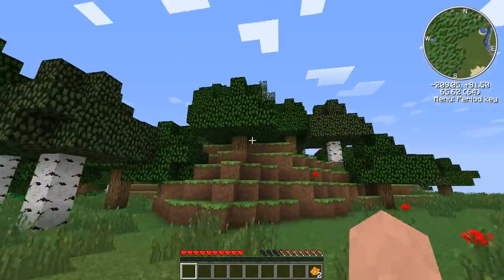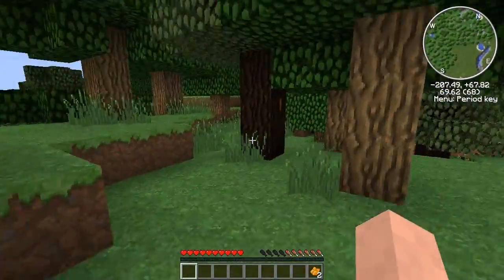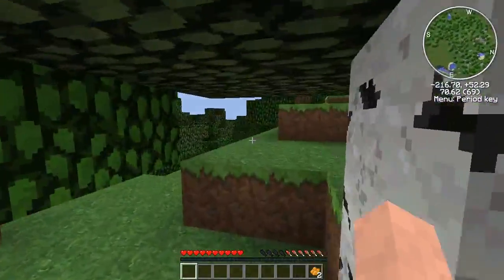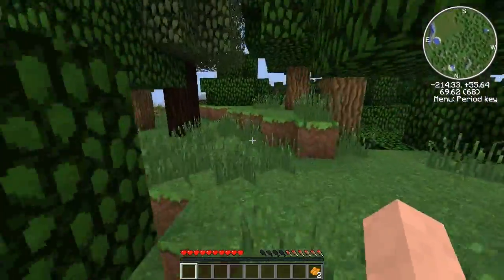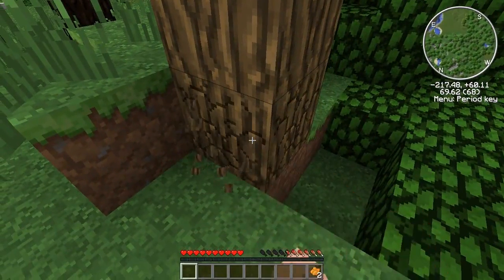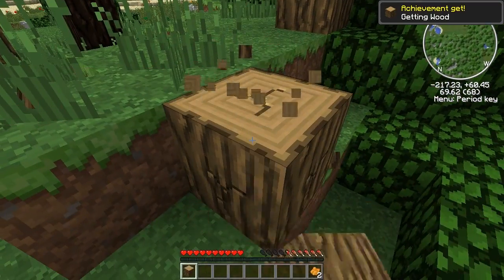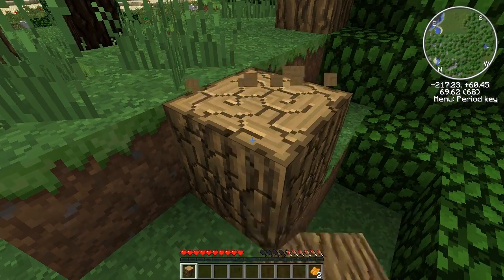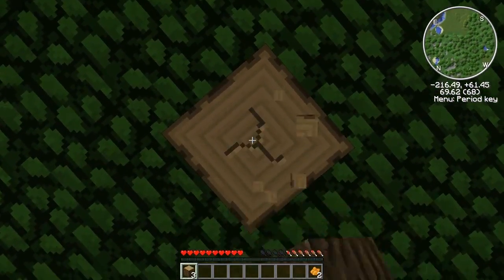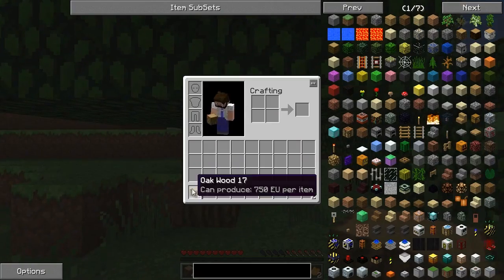Let's keep running around. Of course, there's a rubber tree from Industrial Craft 2, looking lovely with the Faithful Texture Pack. What I will do is actually get a little bit of wood. Got the new sounds. Four pieces should be plenty.